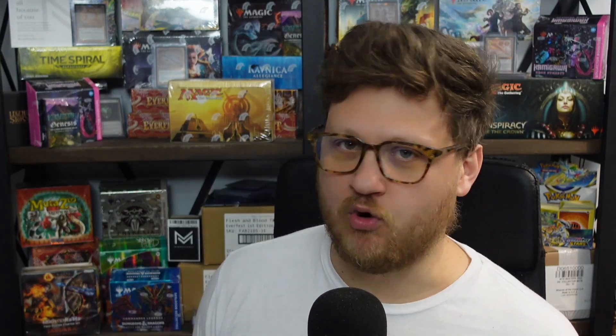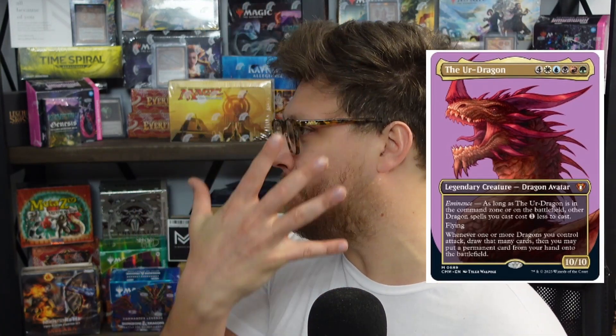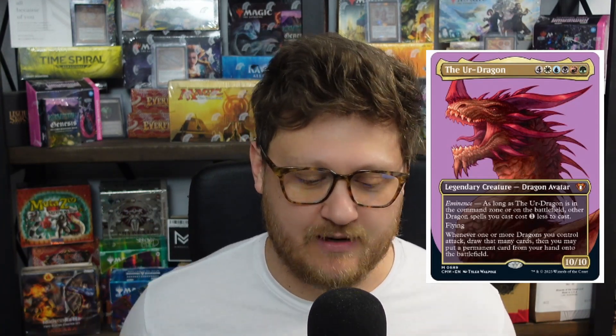We're also getting the profile borderless cards — you saw the Ur-Dragon earlier with a beautiful side profile. That treatment is promised to be on specific legends and iconic commanders, making the commander the focal point of the art with not a lot else going on. We're also going to get textured foil cards. Textured foil is a mainstay in several TCGs and many products, and it's really nice to see Wizards leaning into that here.